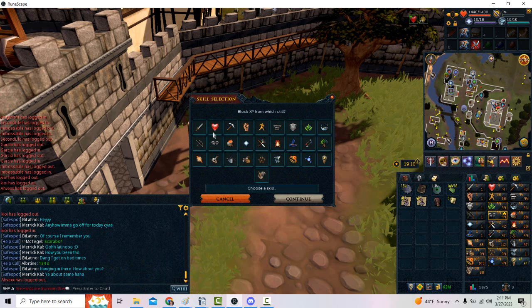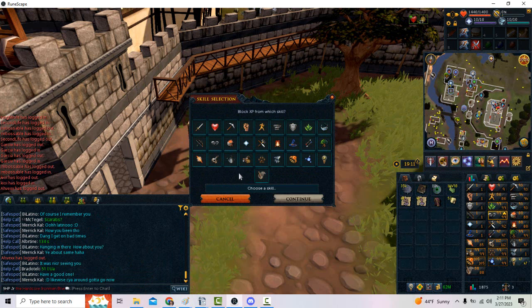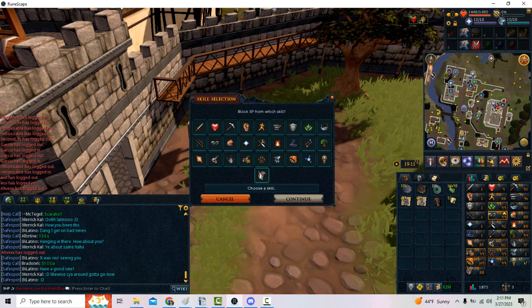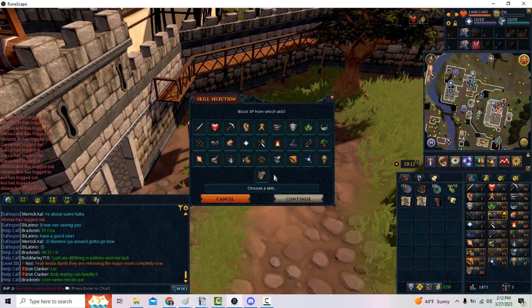Starting with 'I want to block XP from a specific skill.' Now even though this update was made more for skillers and pure builds, as you can see here, any skill can be blocked from gaining XP. So essentially, somebody could create an account with all level one stats and block every skill until they achieve the Jack of All Trades title by still doing the skills to get every single skilling pet. But on a lighter view, if you're an OSAAT skiller or just somebody who wants to save up a bunch of 98 skills to have a massive party, then this is definitely for you.